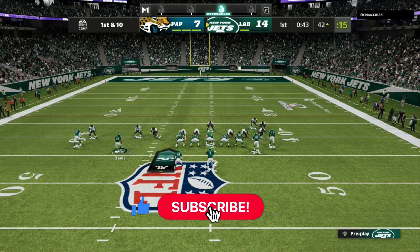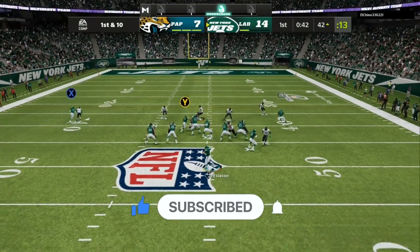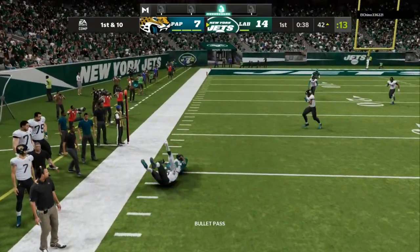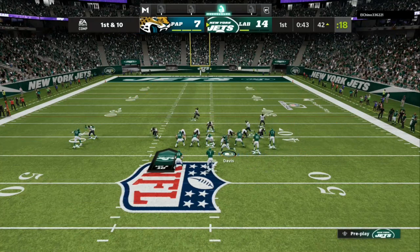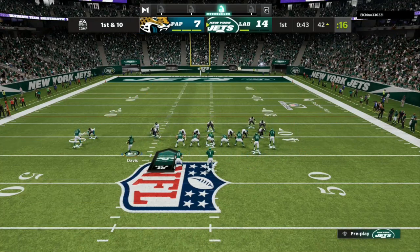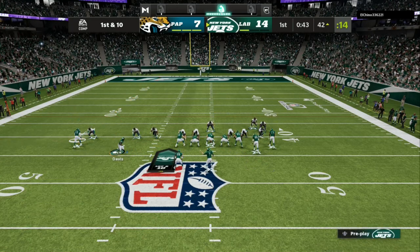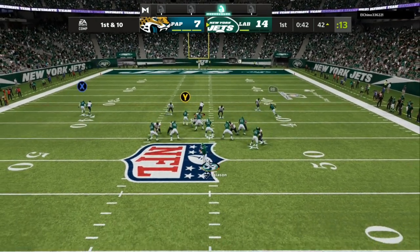I like to motion the guy over to check his defensive shell. He follows me — that lets me know it's man coverage. When you are facing the 6-1 defense, you can motion block. A lot of y'all don't know that. You can send the guy across the formation and then bring him back. Usually they won't let you hike it, but you can bring them back and hike it. Now you've got an extra blocker.